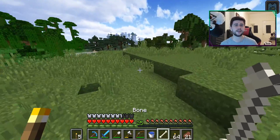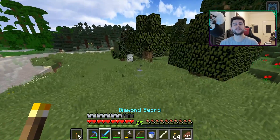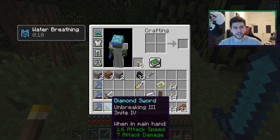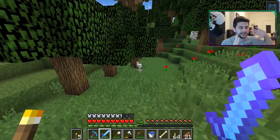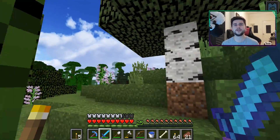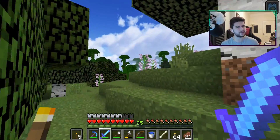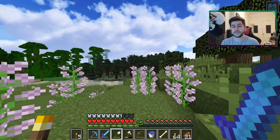We've just had Minecon Earth — it was fantastic. A lot of things were previewed, showcased, and revealed, and the next year in Minecraft is going to be so much fun. We're getting the Village and Pillage update next year, and we're expecting a smaller update this year which will be introducing pandas, bamboo forests, the scaffolding, cats, and a whole range of different blocks.